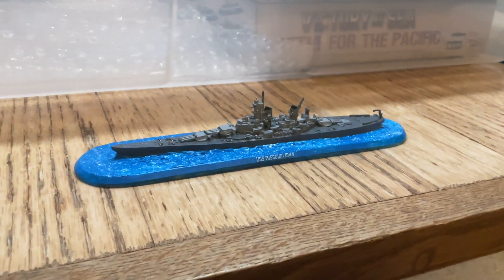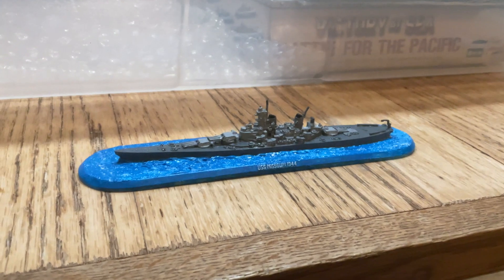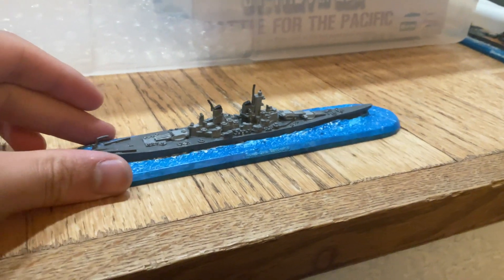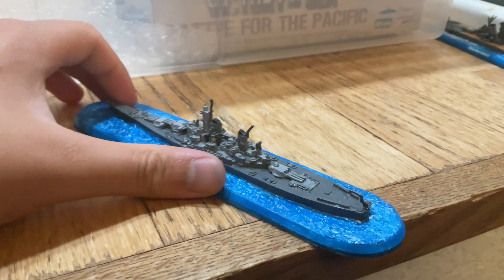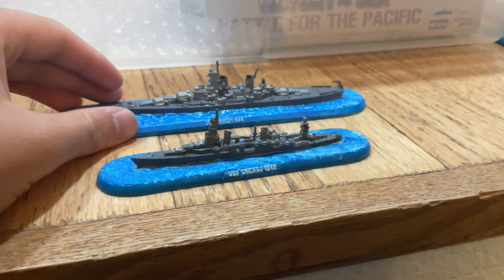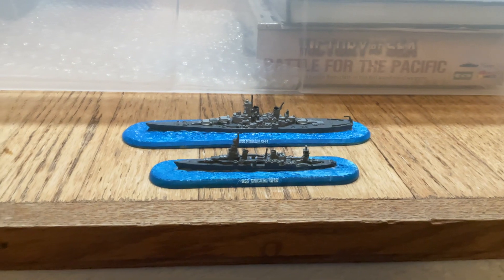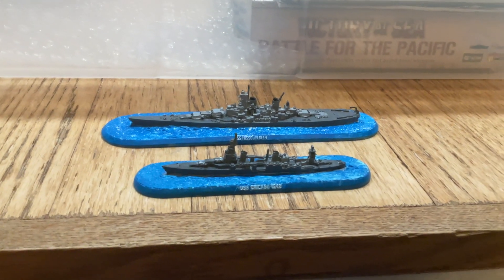Done painting it. Nothing too complicated — just went for the gray and light gray approach, keep it simple. It's a pretty big ship compared to the ships from the regular starter set, like the Northampton class — the Chicago. It's literally double the size. I think it looks pretty cool. I can't wait to test the Missouri out in battle.